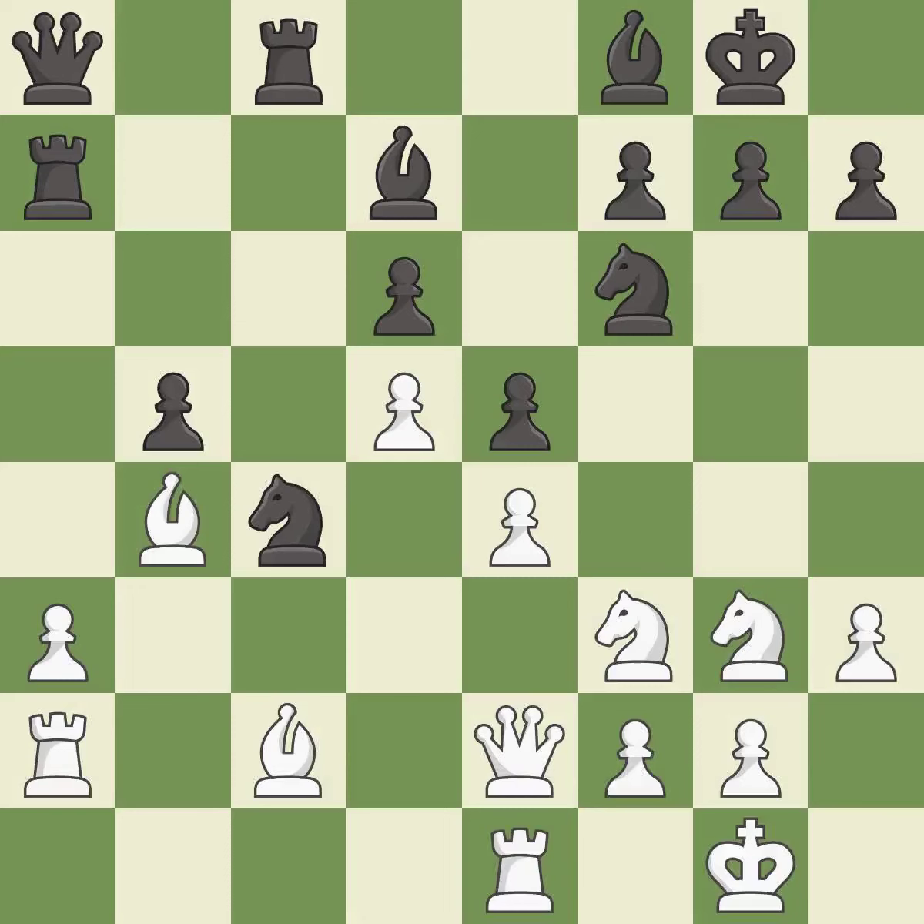This takes an open file, a common method for activating a rook — it is best. A solid choice — it is excellent. This threatens to create a passed pawn — it is an inaccuracy.